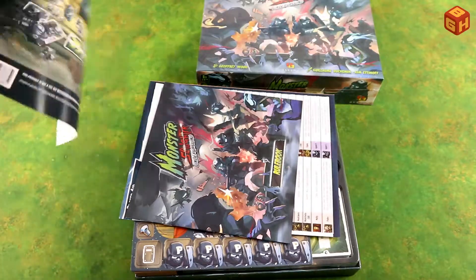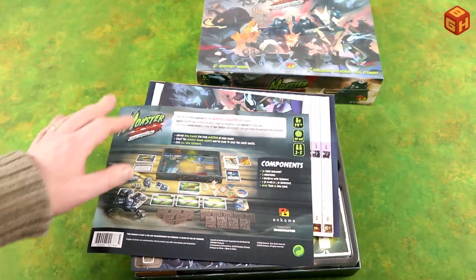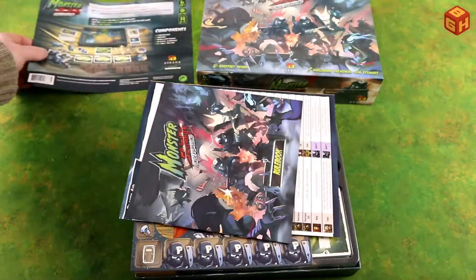The bottom of the box is a printed sheet, which Ankama often does supposedly to make the game available in different languages. This is of course the English back of the box.